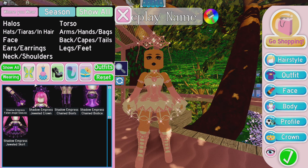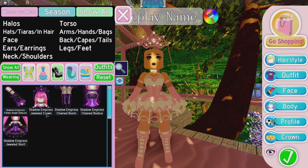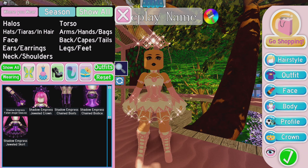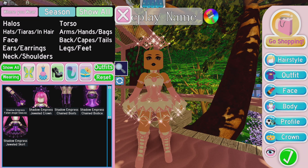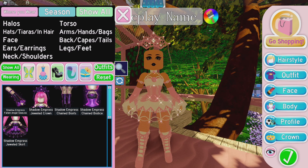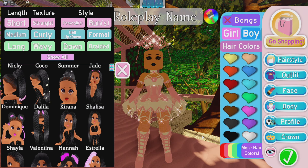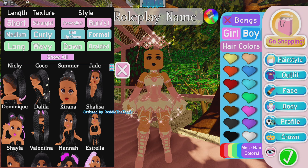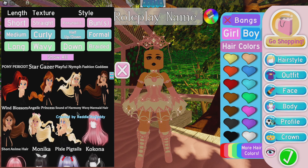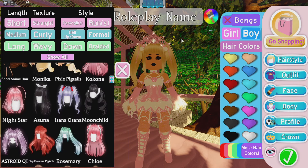There are a total of five items in the Shadow Empress set. My favorite is the sleeves — I just really like the Shadow Empress Fallen Angel sleeves. My second favorite part is the skirt. I don't know why people really like the boots; I think they're overpriced. I can understand people liking the sleeves, because you actually get real fingers and nails instead of those lego hands. That's why I really, really like the sleeves.